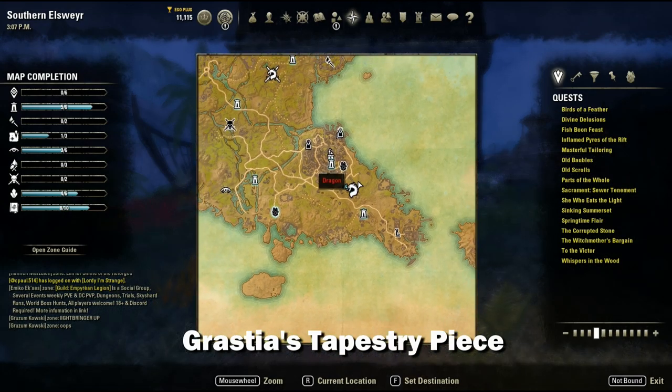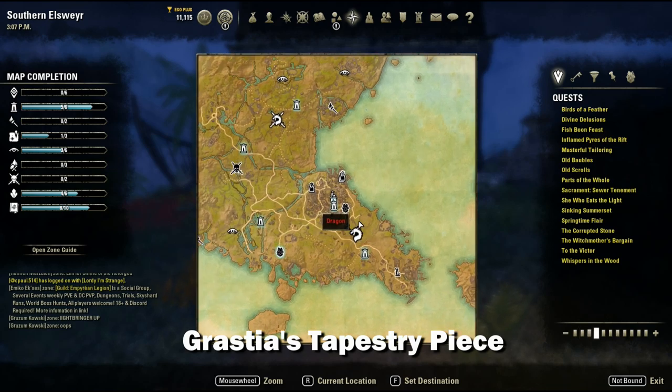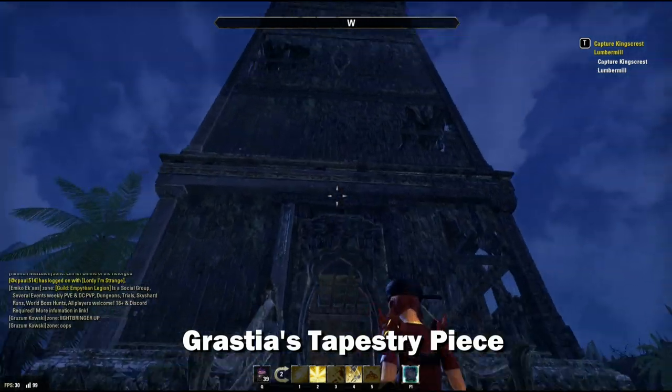Grass Dia's tapestry piece is located right outside of Senchal — here's its location on the map, and it's right inside this tower.